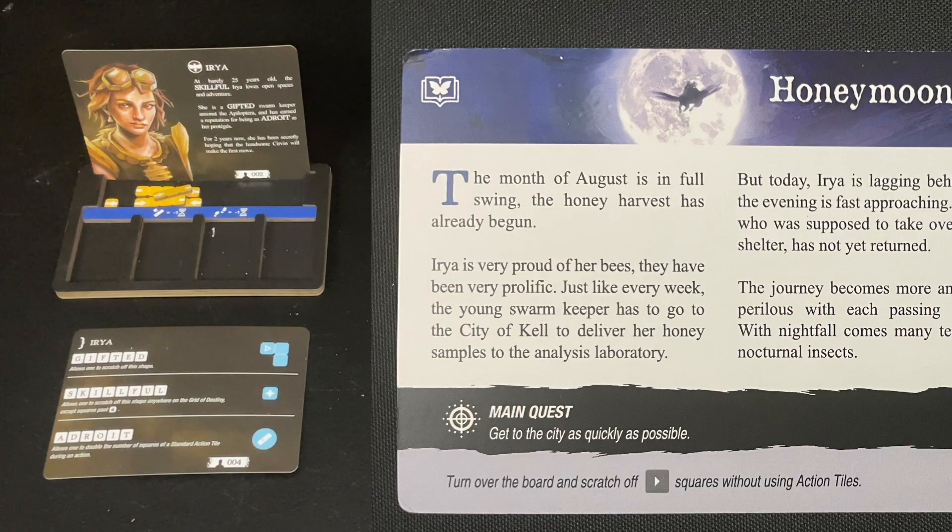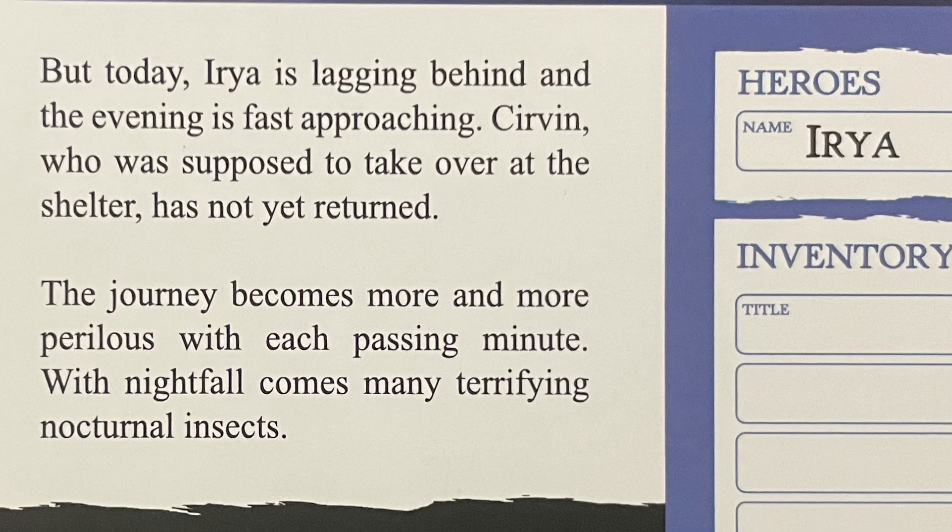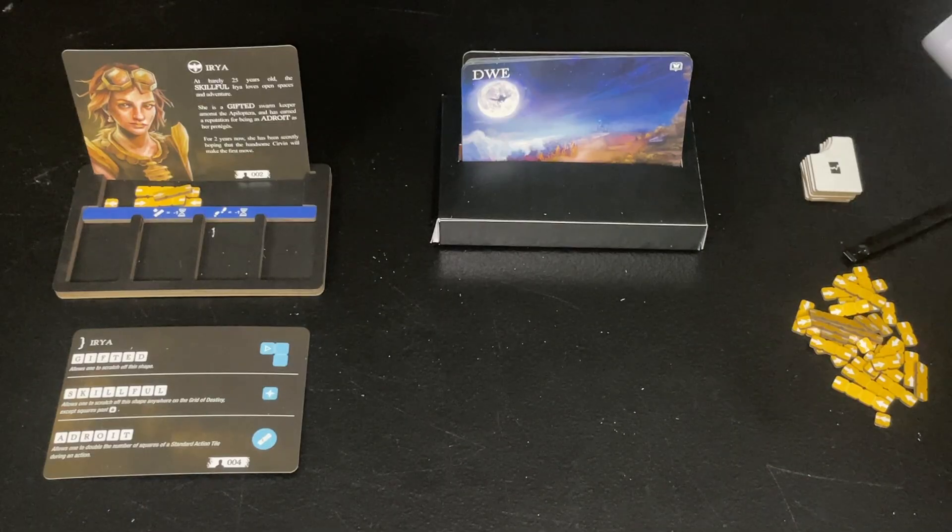As a Zephyr Rhymes, you must work against fate and try to deflect the hardships yet to come. Each of your choices will create glory or tragedy in the story. Speaking of heroes, let's go ahead and meet one of them. The month of August is in full swing. The honey harvest has already begun. Iria is very proud of her bees — they have been very prolific. Just like every week, the young swarm keeper has to go to the city of Kel to deliver honey samples to the analysis laboratory. But today, Iria is lagging behind and evening is fast approaching. Servan, who was supposed to take over at the shelter, has not yet returned. The journey becomes more and more perilous with each passing minute. With nightfall comes many terrifying nocturnal insects. And that is the setup.